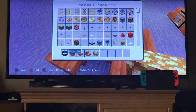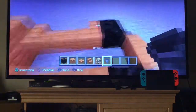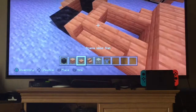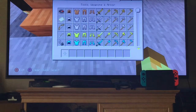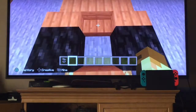Go into your inventory, get a hopper, and place it in between the two stairs. Go to the front, place stairs there, and put a block behind the stairs.